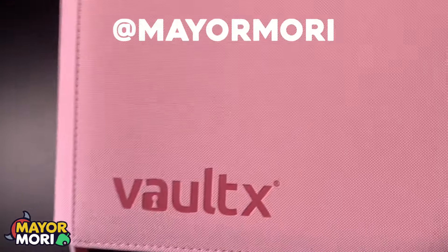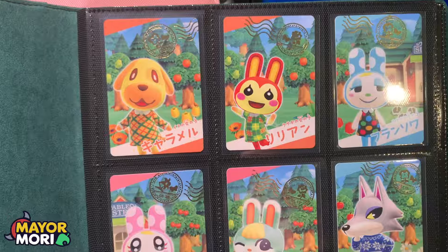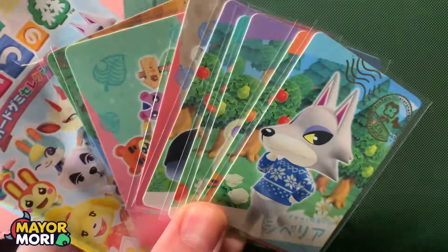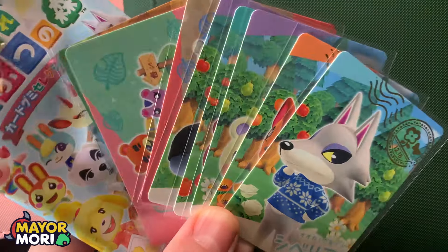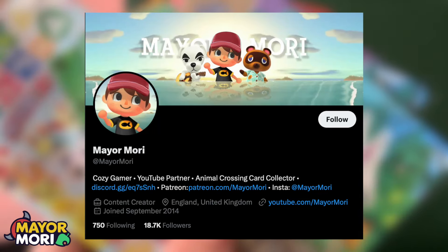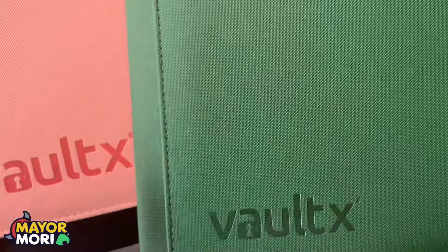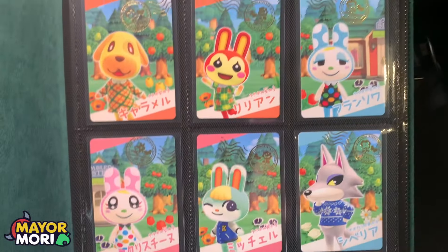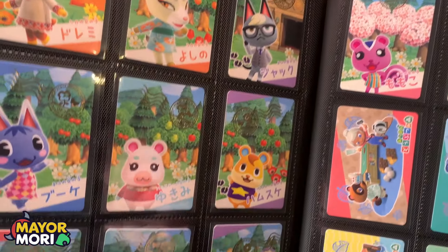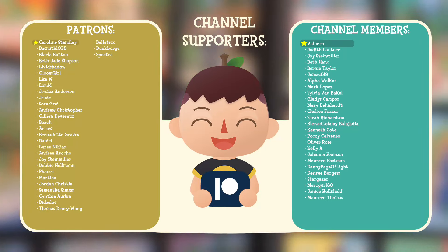Head over to my Twitter or X — at Mayamori — and in the next week or so I'll source the rest of the cards. I'll put a giveaway up for the pink zipped binder with a full collection of New Horizons and Happy Home Paradise gummy cards from Japan. If that interests you, head over to X. The winner will receive a full collection of these cards in an awesome Vault X binder. I hope you've enjoyed this unusual video — if you'd like to see more be sure to let me know. Huge shout out to the Patreon and channel members. See you in the next video — peace!